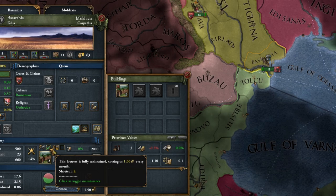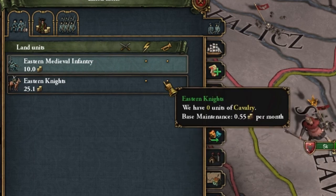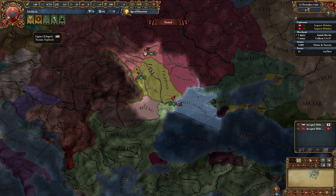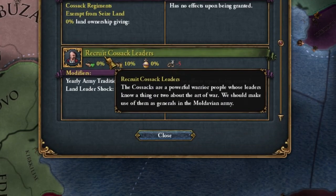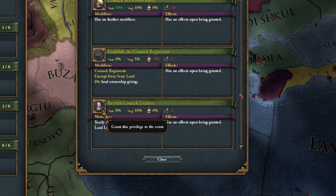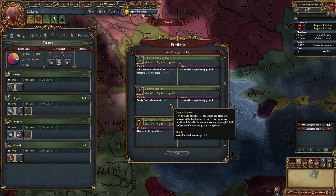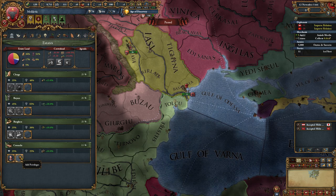We can shut down the fortress for a few months. We delete the cavalry - if you look at the pips, it's really not much better than infantry, but much more expensive. A day later, we complete the mission and immediately recruit our cheaper advisor. Let's go back to the estates for a moment. We take a privilege for the Cossacks, increasing the tradition of the army and improving our commander. As with the clergy, we want to have a monthly increment of patriarch authority.